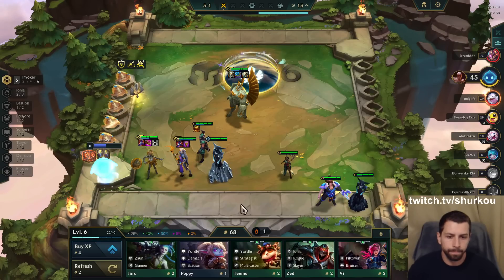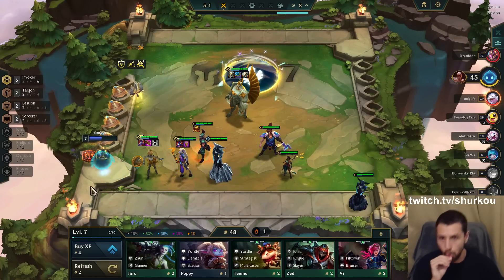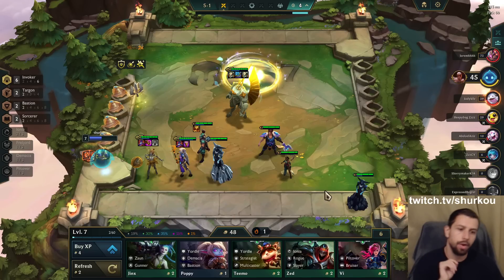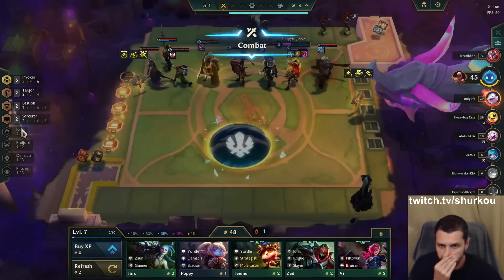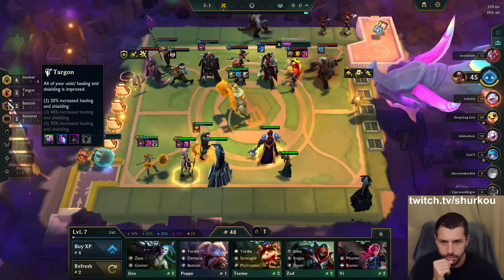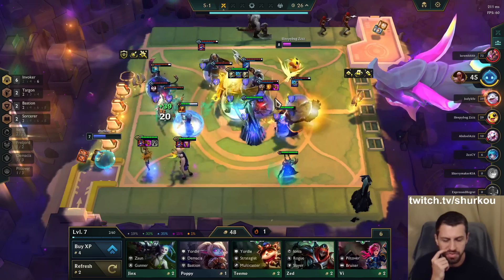I just level now and we're done. We get Sorcerer, Bastion, and Targon — I didn't even realize Sorcerer. We're just gonna stay level 7. We don't need Ahri — who cares about Ionia? I could play a random Yasuo for Ionia, but I already have Sorcerer because of Taric. He just has 3 traits.